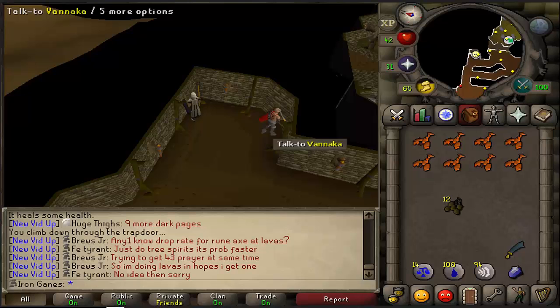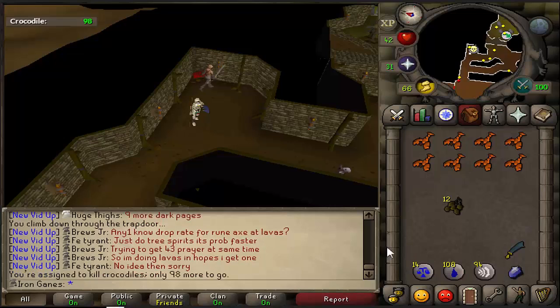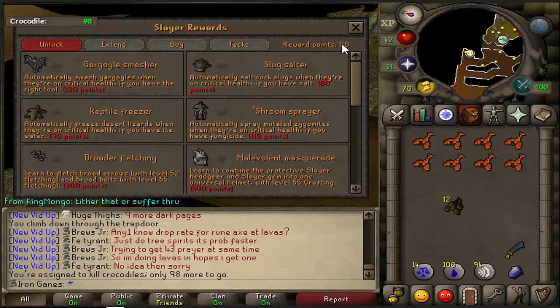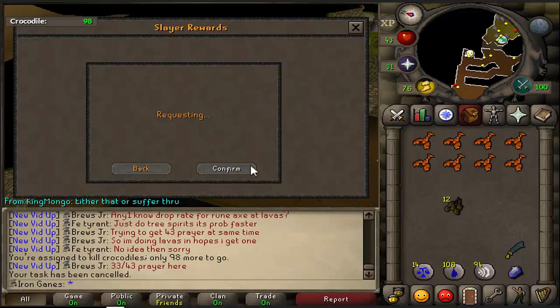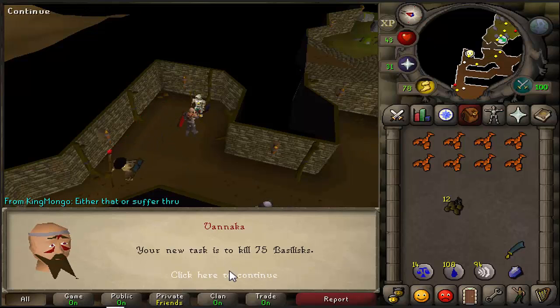So I actually have a huge debate that I should do right now. I got a new task and the task is 98 Crocodiles. And I absolutely hate crocodiles just for the fact that they keep running away. So I have 80 Slayer points, but I'm not sure if I should go ahead and skip it or save it for broad bolt fletching, because those are really, really handy. I think I'm going to take the chance and go ahead and cancel the task. Hopefully it'll be a good one - totally worth it!